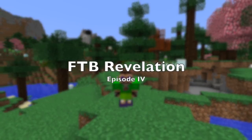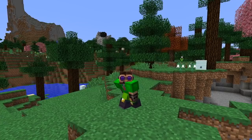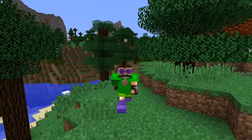Hello everyone and welcome to episode 4 of FDB Revelation. How are you doing today? How's life? The plan for today is to start making a barn and start the automation of cake.